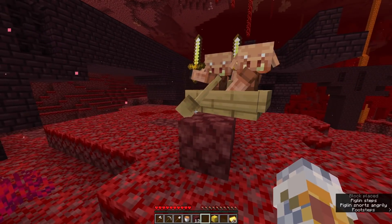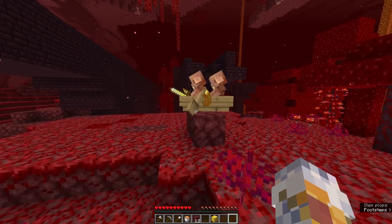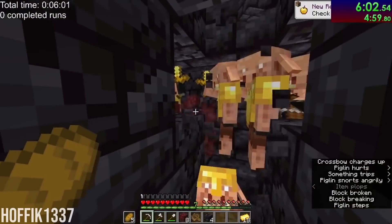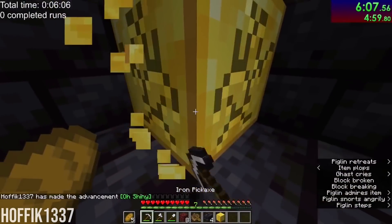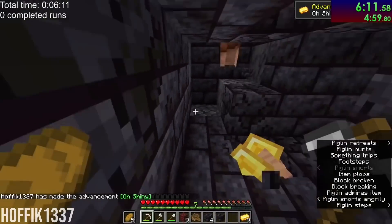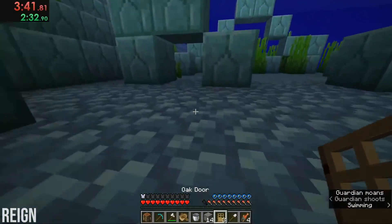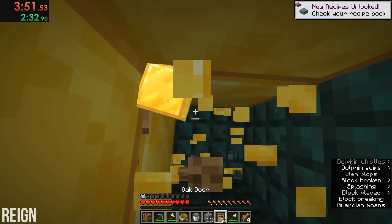Hostile mobs are not the only useful thing boats can trap though. Trapping piglins is a requirement in certain strategies. At present, the fastest way to attain enough pearls to enter the end is through trading with piglins, which is generally done in bastions because they contain not only piglins to barter with, but also plenty of gold. But there is also another strategy that involves attaining gold before entering the nether by finding a monument. Every monument contains eight gold blocks, and as long as you know where to dig, they are pretty easy to collect. With the gold gathered from monuments, you can bypass the need for a bastion entirely.